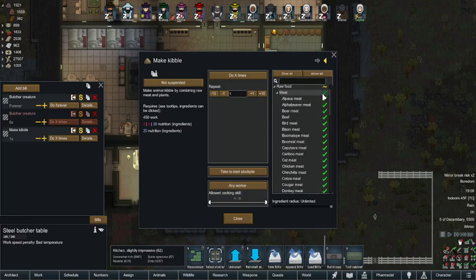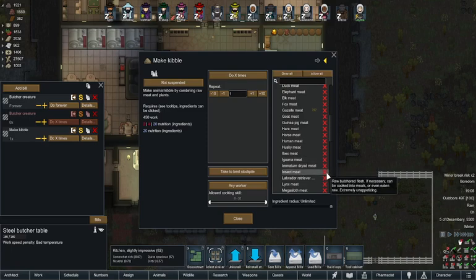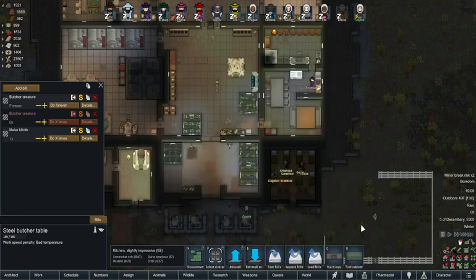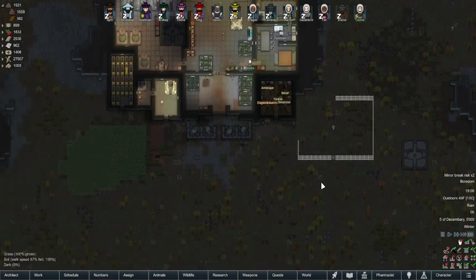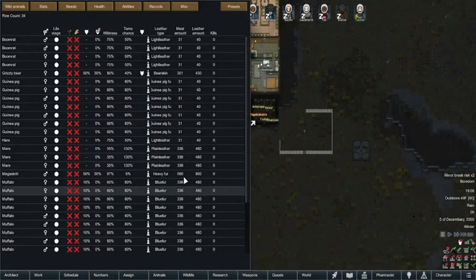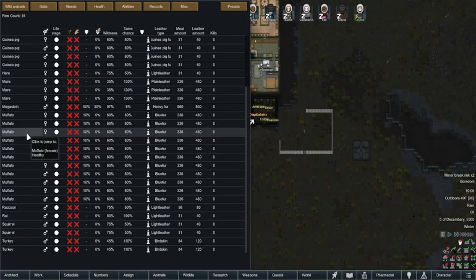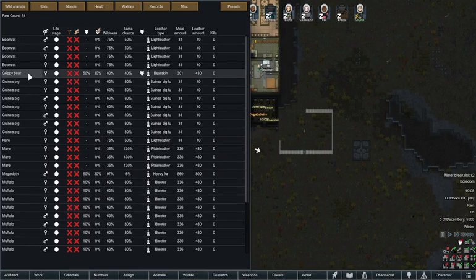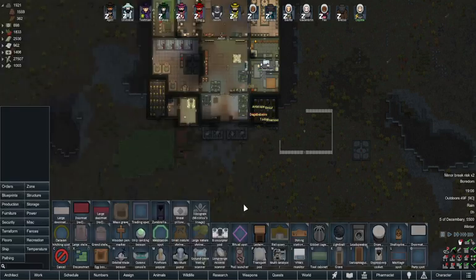Let's use insect meat - we'll just have to go get more insects for them because I don't have any more insects. We should also take out that grizzly bear before it causes problems.